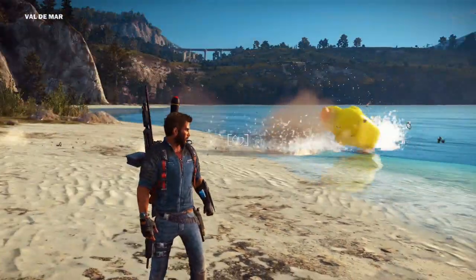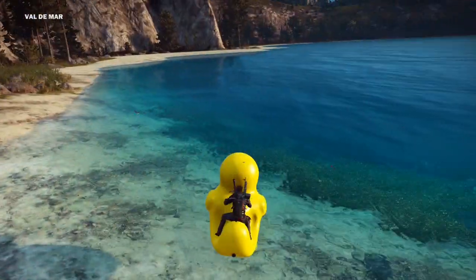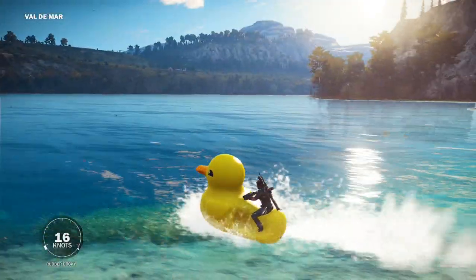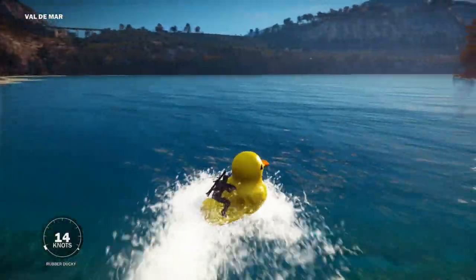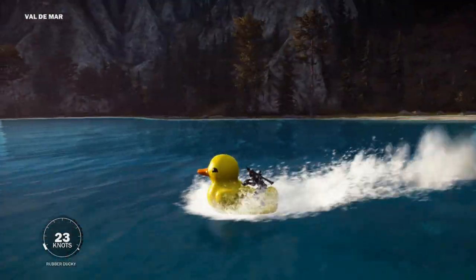Once you find them, you want to use your grappling hook to get them into the water. From there you can climb on board and ride them around. The Rubber Duck is actually just a reskin jet ski, so I thought I'd try and take it to Mario's Garage.